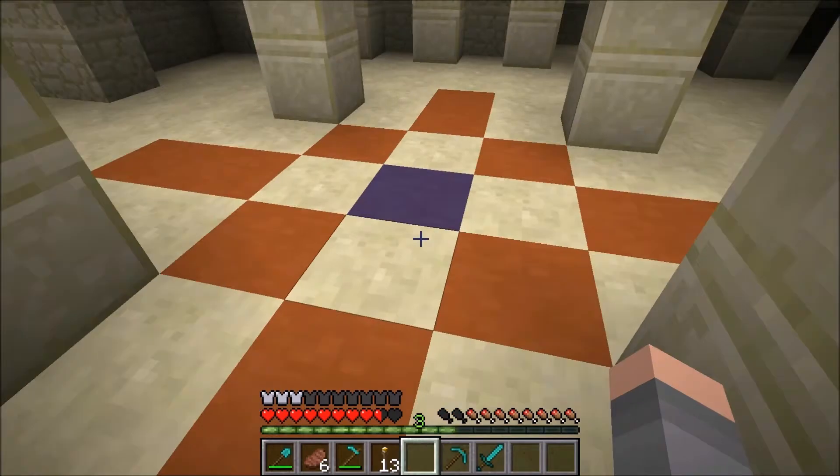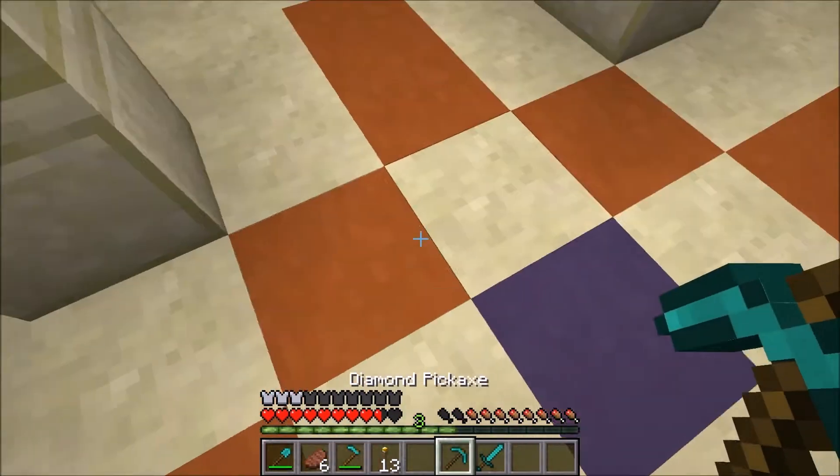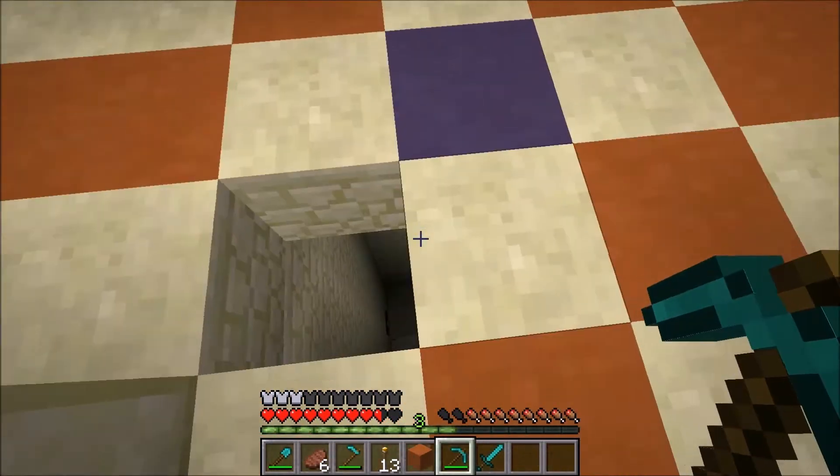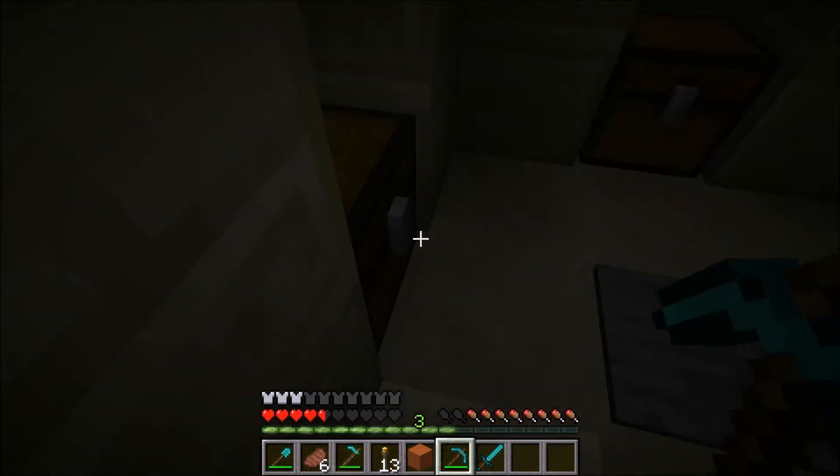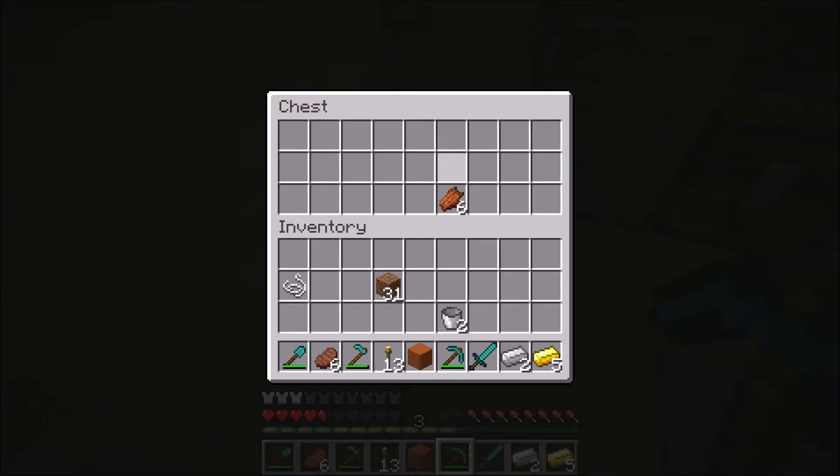You're going to notice this nice design in the middle. What you'll do is you break a side block, and then you fall down here and hope you don't die. You're gonna want to take the treasure out of every chest.